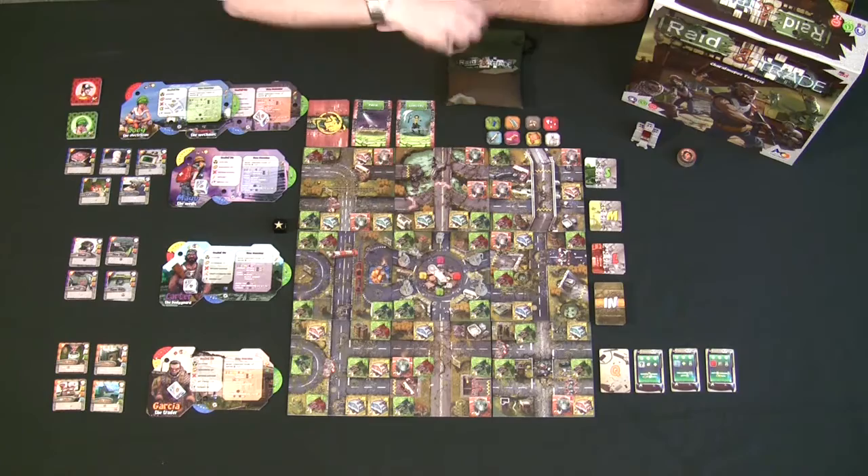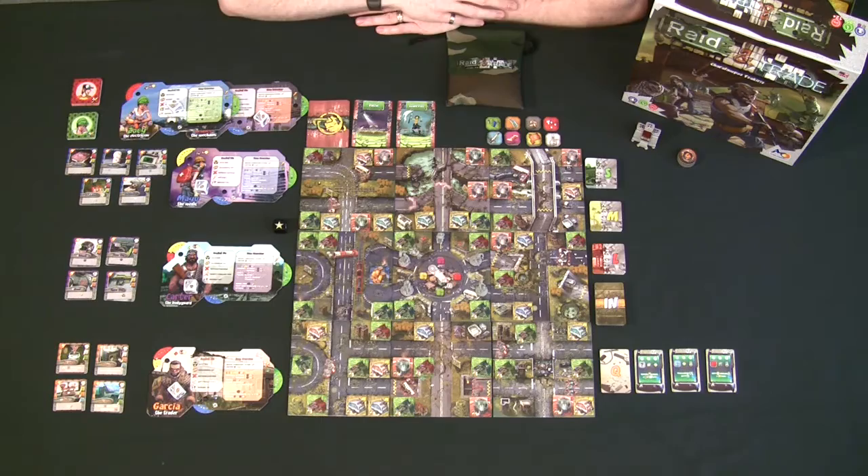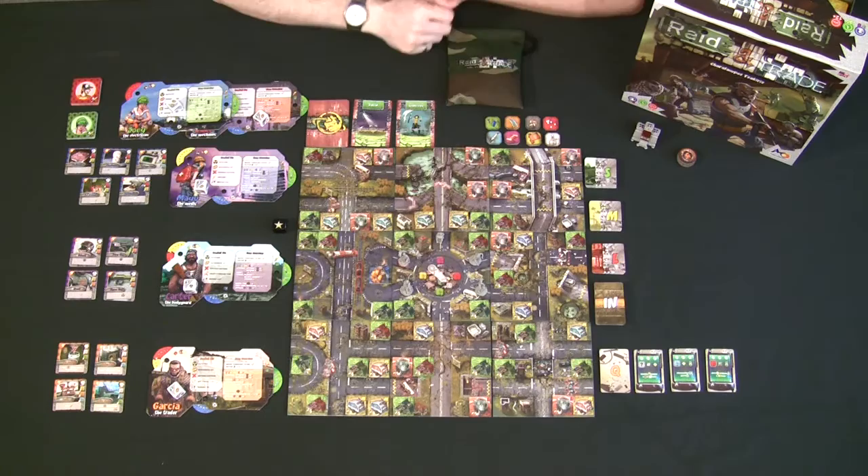When you flip the map tiles over and play with the wasteland tiles, the building ratios are different — but both ratios are listed in the rulebook. That's just the math in case you ever want to remember how to set up the board without looking it up.